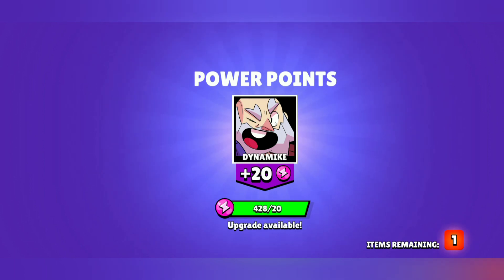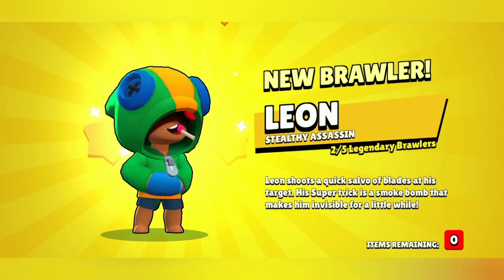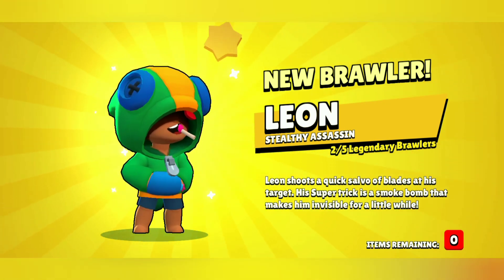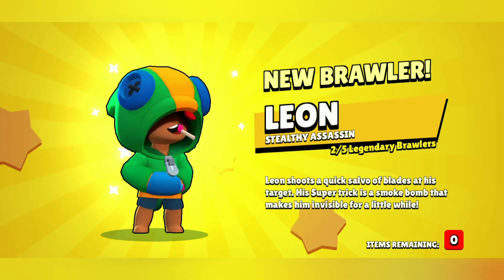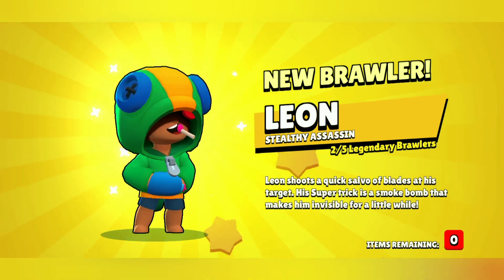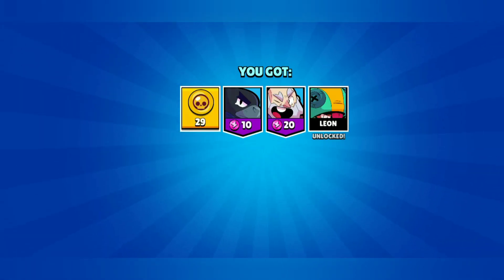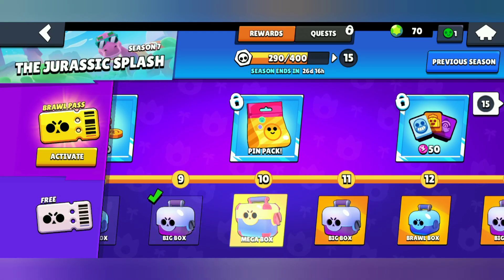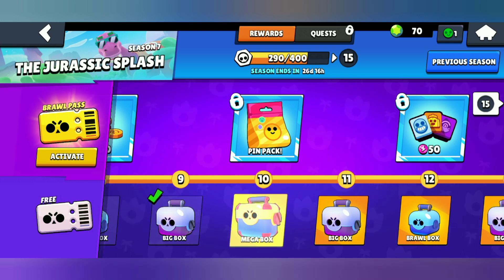Oh no — this is a legendary! Leon! Stealthy assassin — we have got two out of five legendary brawlers on our curse account. On my main account, Leon was my very last brawler and last legendary. On this account we already had Crow, and now we've got a second legendary which is Leon. Plus we got Carl — this is insane luck!